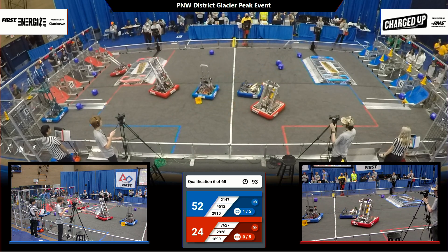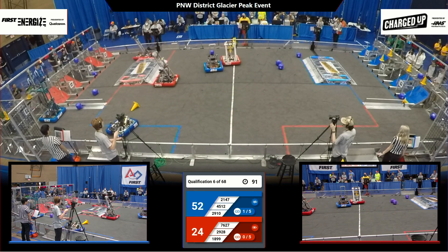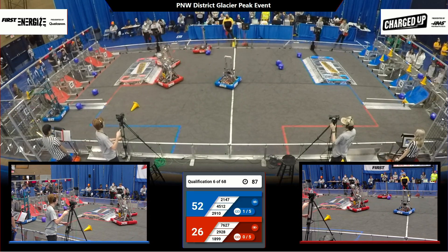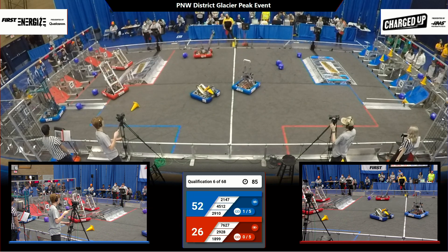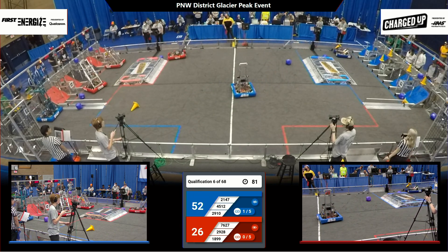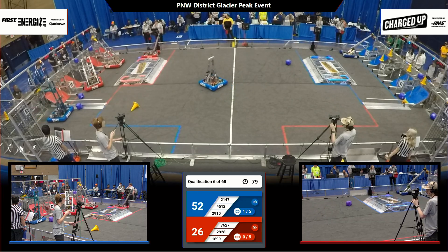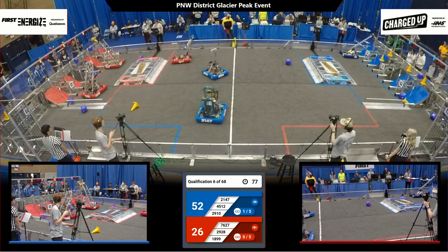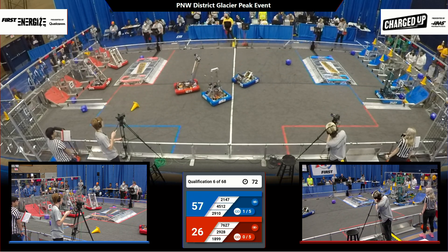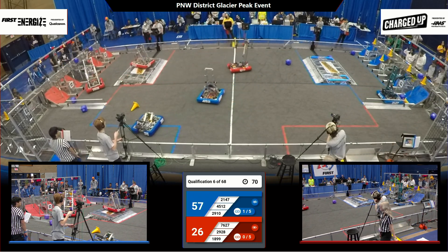29-10 with another cone onto the upper row — five points for them. Here's 18-99 Saints Robotics in their community, but no game piece; they're going to go off in search of some to add to the scoring effort for the Red Alliance. 76-27 Bearcat Robotics also in the vicinity of their grid — they've got a cone, their arm is extended, and that looks like it did not quite hit the node, so Bearcats will step back and try again.